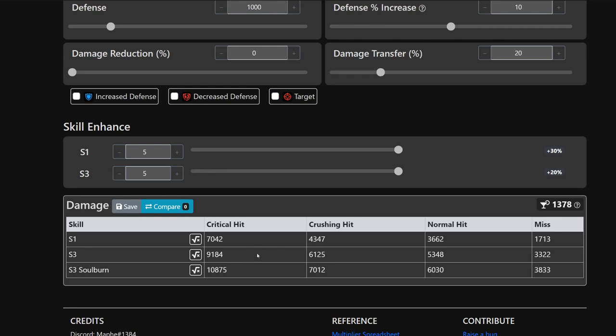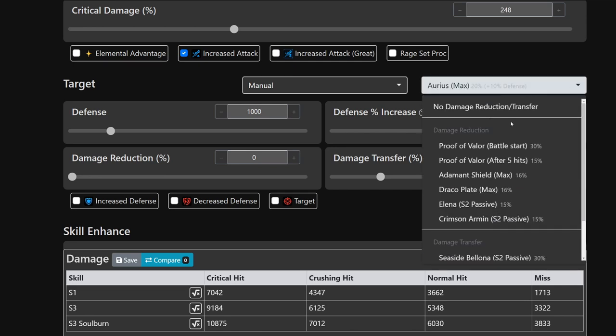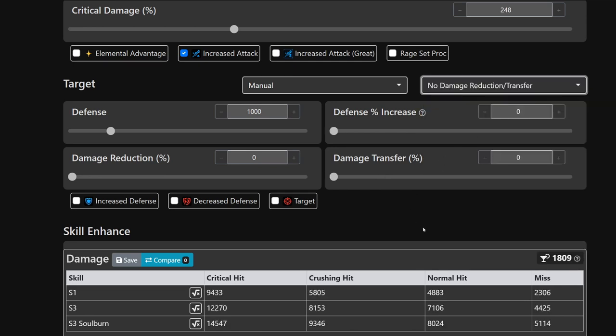With soul burn, with Drink, against a team with Arius, you are going to be doing about 10,875 damage on the soul burn. If you're anti-cleaving, that's going to pretty much wipe the floor with most things. If you can potentially ban their Arius defense holder, you're going up to about 14.5k - that's going to be really big.